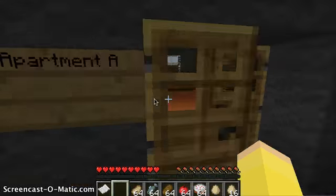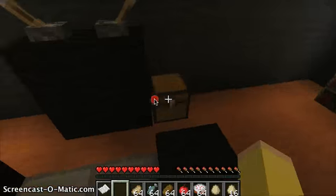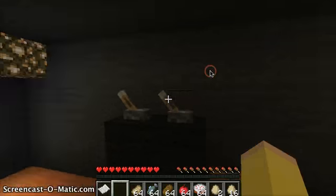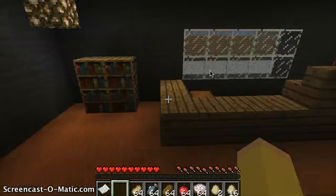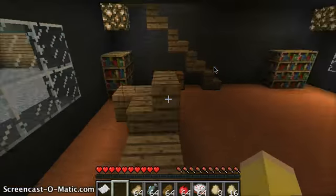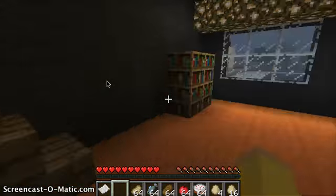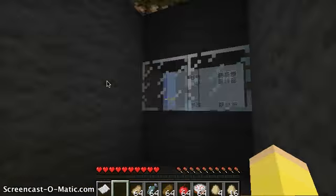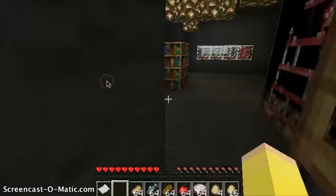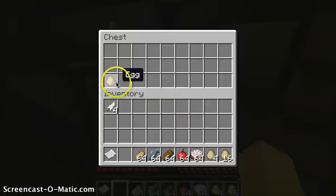Ooh, double doors - Apartment A. There's a chest here, it's quite dark on my screen. Another egg - excellent! And another egg. Let's look upstairs. Quite big apartments. There's a lot of books in here as well - a lot of people seem to be big readers.